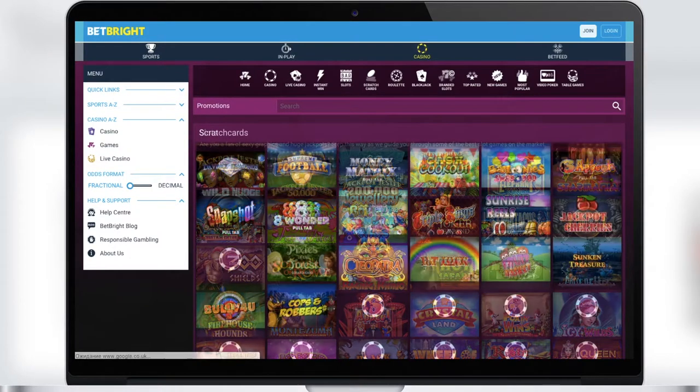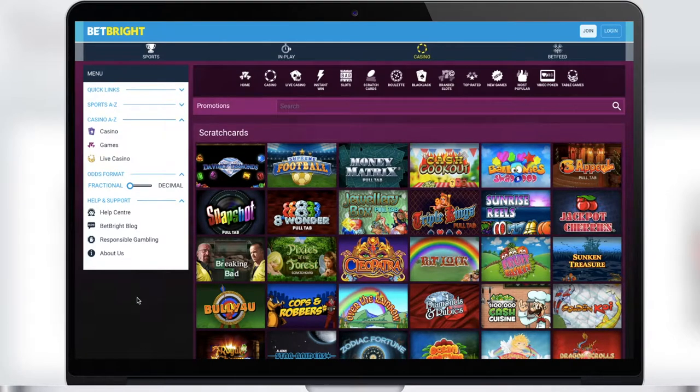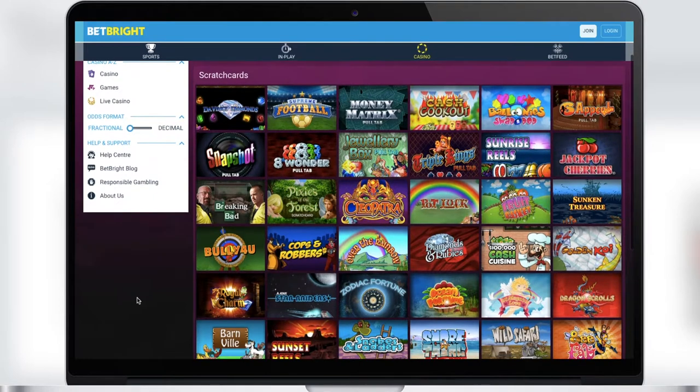If you want to try your luck, then in the Scratch Cards section you will find very many types of scratch cards — for example, a scratch card based on the Breaking Bad series, which is very cool.